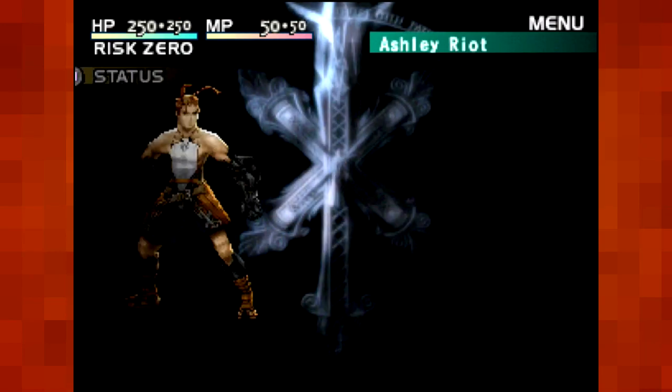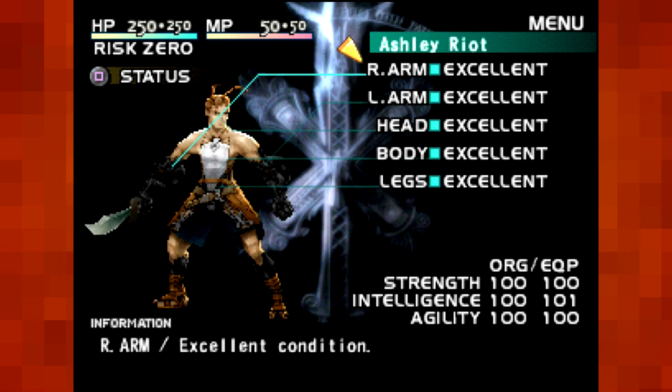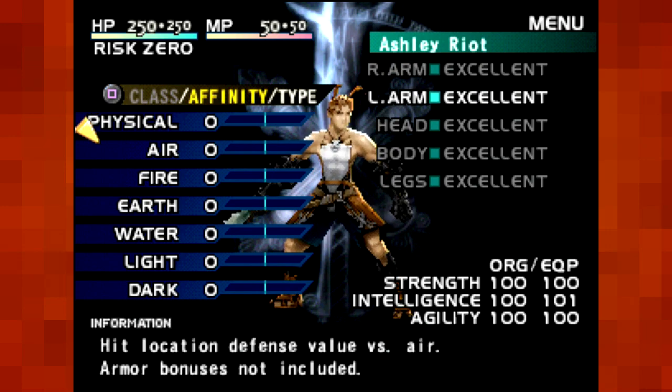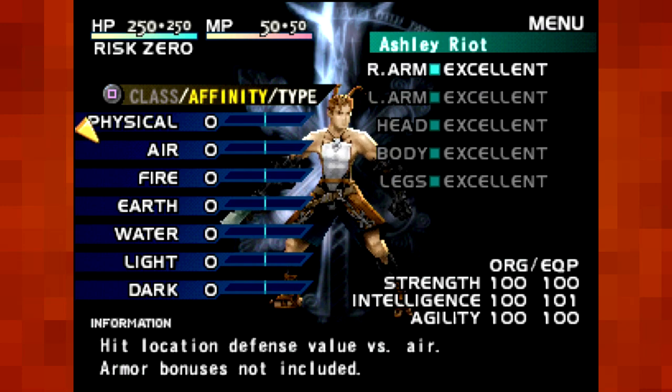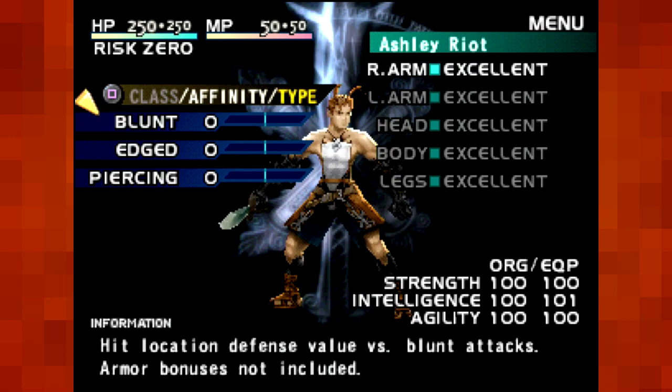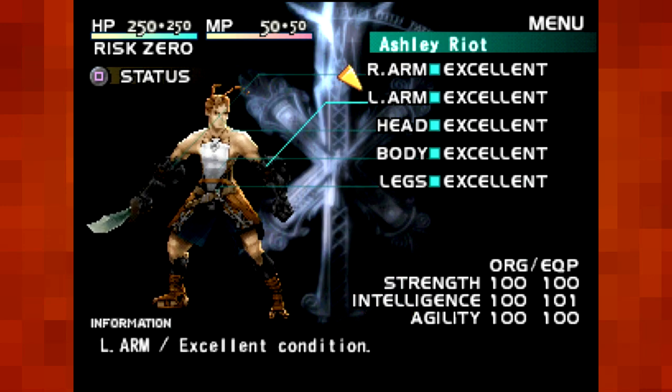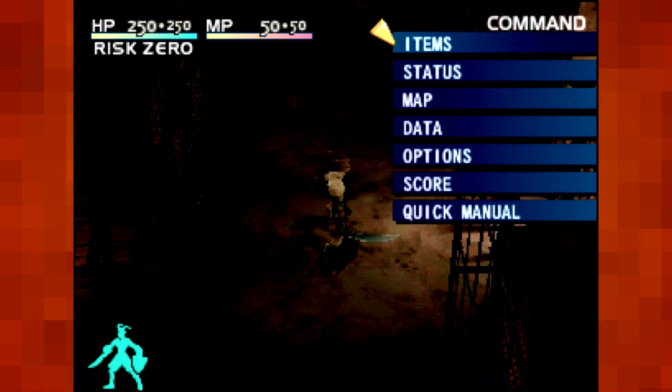Finally, we'll go to status — options is pretty self-explanatory. You've got these different things: your different resistances. If you wear certain armors, some of these will go down, some of them will go up. It's pretty neat like that. The current equipment we have right now is none. You've got resistances against blunt, edge, and piercing damage. Different alignments, which I think don't really relate with one another — I'm not 100% sure on that.